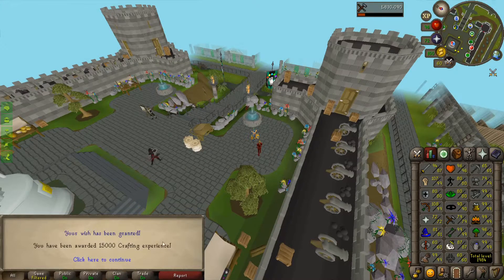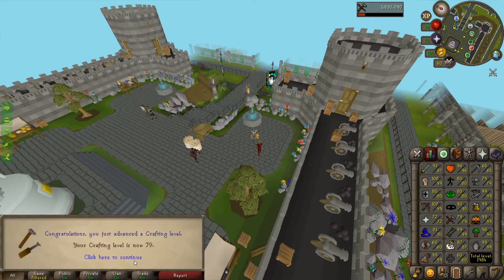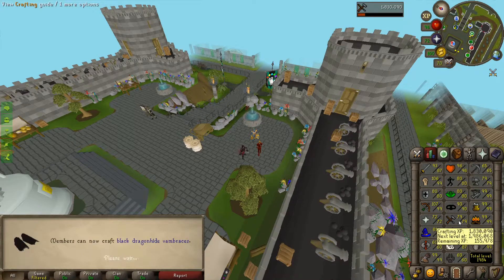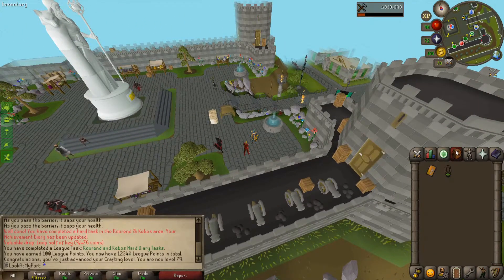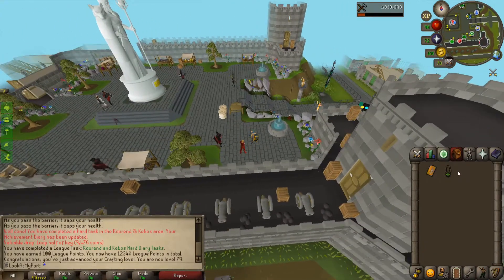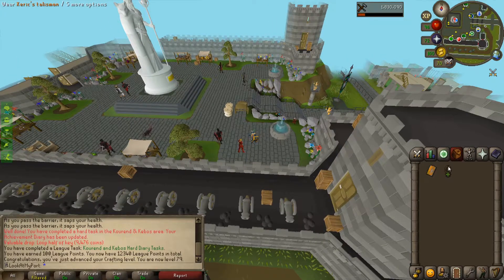We have this fancy XP lamp, which we're going to be putting into crafting. For 300,000 XP, which gets us to level 79, with 155,000 XP to go. Both crafting and smithing are very close to level 80. We get 100 league points.